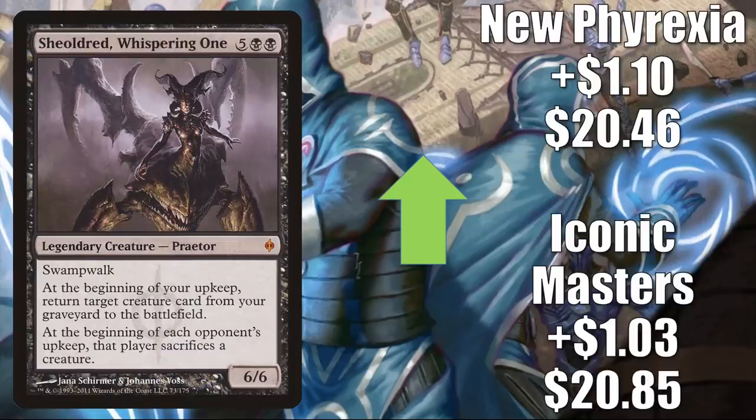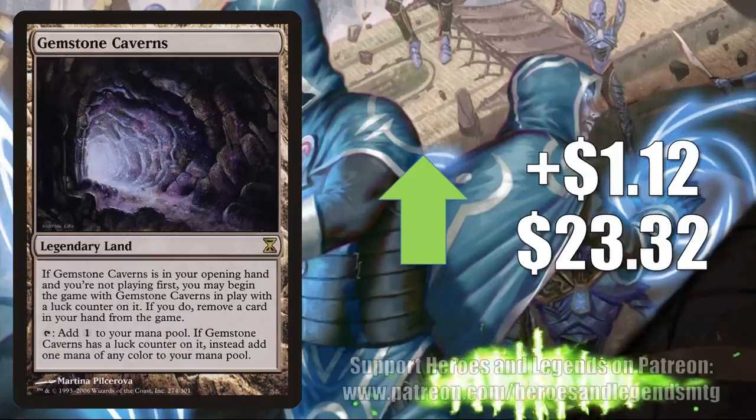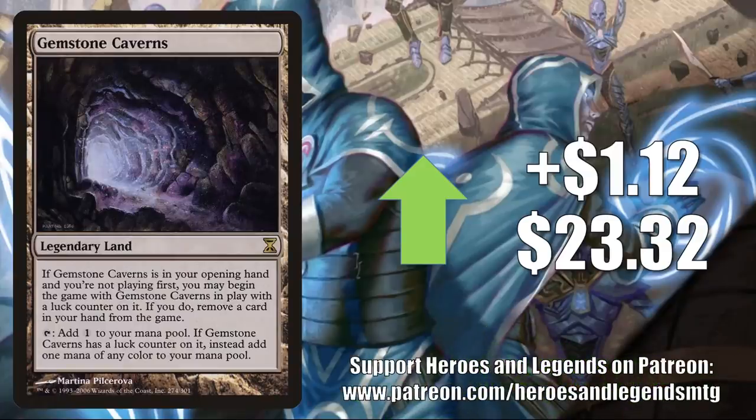Sheoldred, Whispering One: Iconic Masters up $1.03 to $20.85, New Phyrexia up $1.10 to $20.46. This card is seeing some increased play because of new cards like Death's Oasis and Eerie Ultimatum in Commander. Urborg, Tomb of Yawgmoth sees Pioneer, Modern, Legacy, and Vintage play but is also very popular in Commander — Ultimate Masters goes up $1.24 to $15. Planar Chaos goes up $1.10 to $22.90. Gemstone Caverns sees a little Modern play and a fair amount of Commander play, going up $1.12 to $23.32.